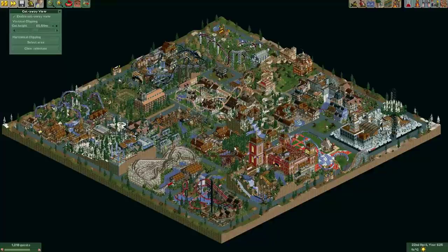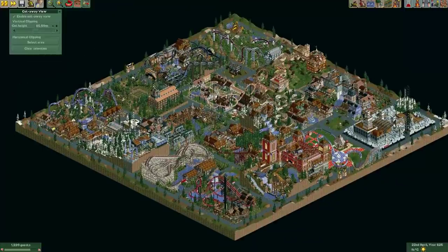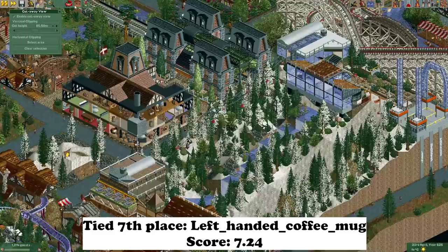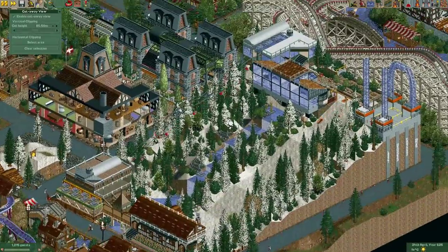By the way, if you want to see these entries for yourself, you can simply download this map from my Discord server — it's completely free — and then you can look at everything at your own pace.